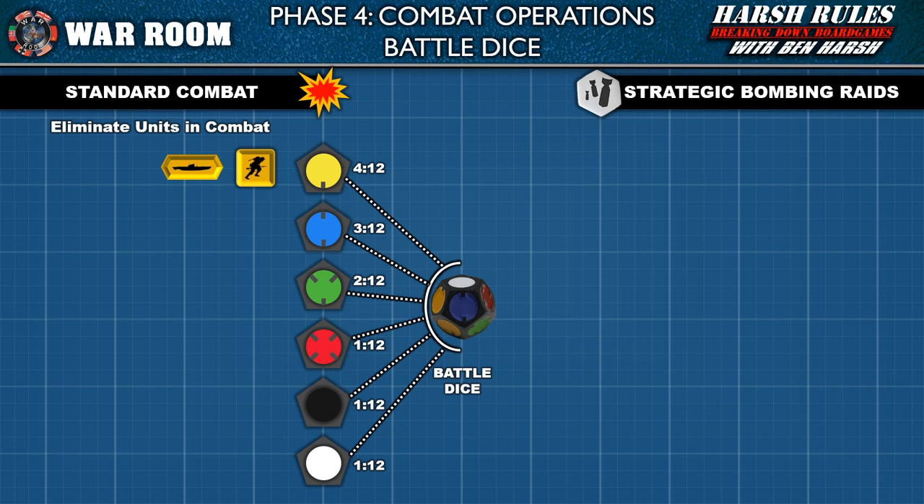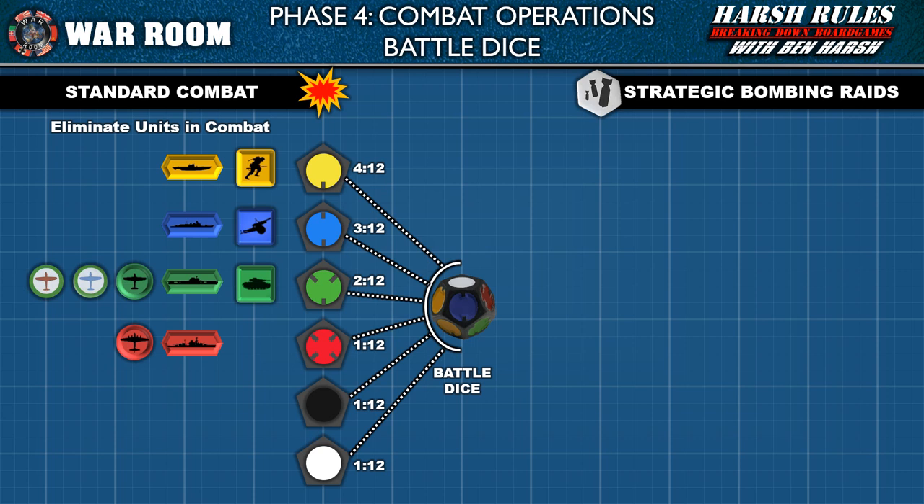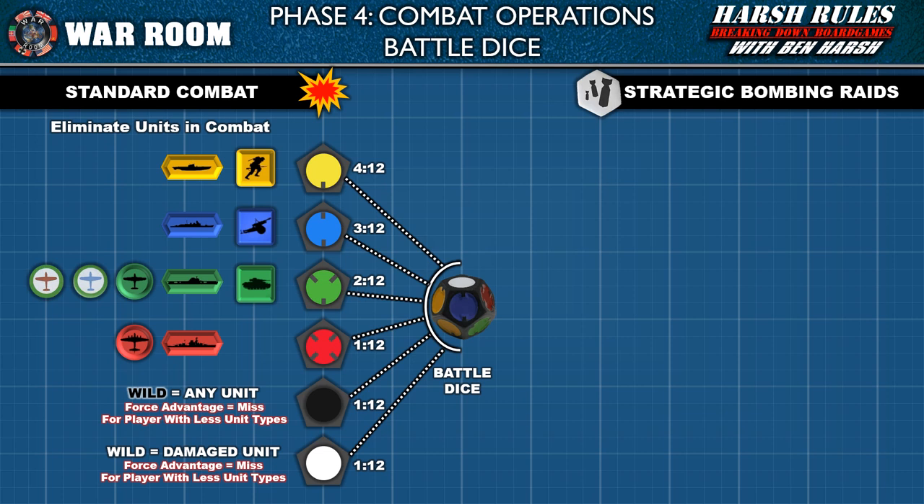Continuing the color correspondences: blue hits an artillery unit or a cruiser; green hits an armor unit, an aircraft carrier, or a fighter; red hits a battleship or a bomber. Black is a wild result and can score a hit on any unit — however, with force advantage in play, it's treated as a miss for the player with fewer unit types. White can score a hit on any damaged unit, but again under force advantage it's a miss for the side with fewer types.